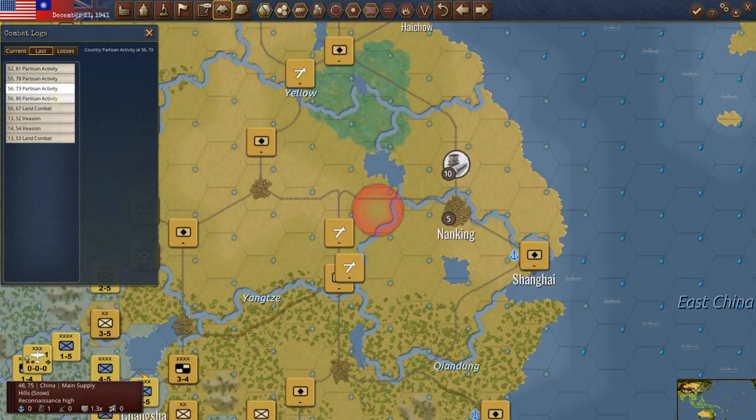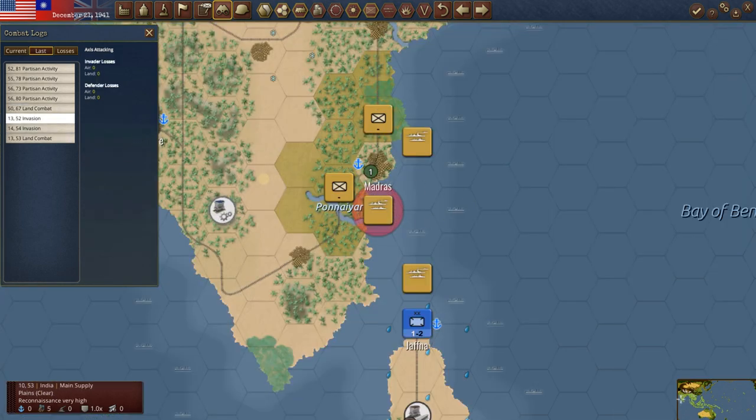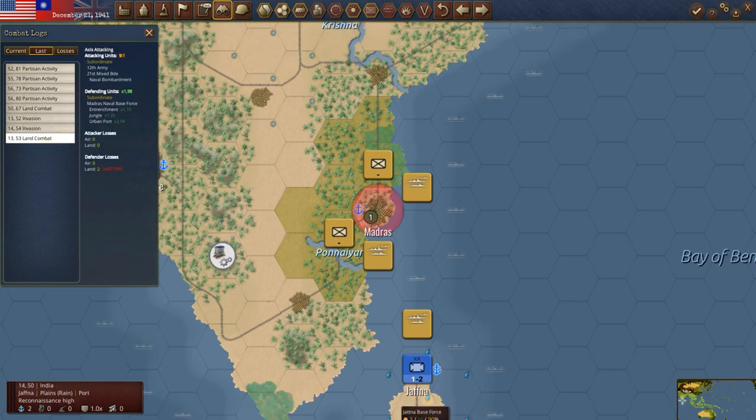He attacked right here and we did have to retreat — we lost one point and retreated. We had the invasion of Madras here — he took no losses. It appears another invasion: these transports dropped off here. This is probably a light carrier force. I'm not exactly sure that we have detection enough to know. And then he just shattered the unit at Madras.